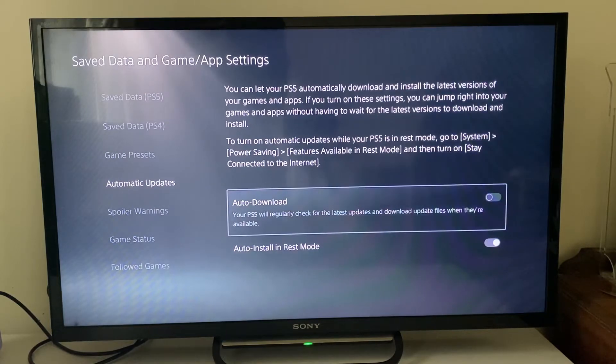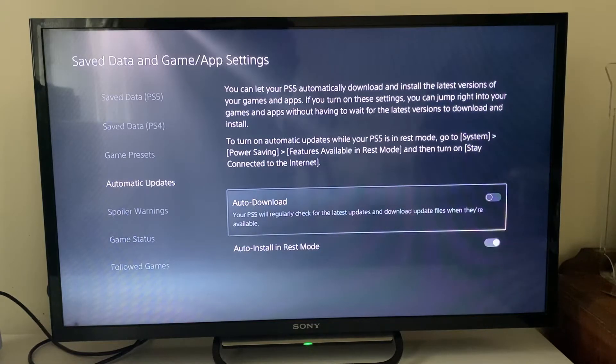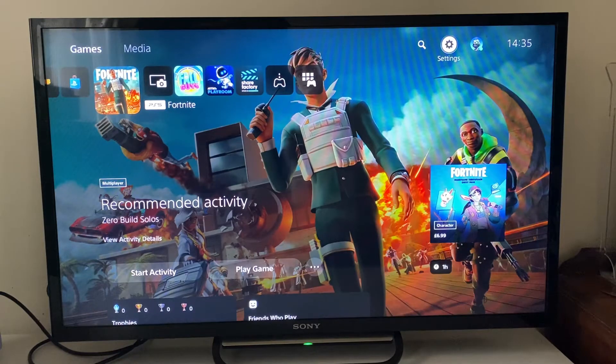Turn auto download off because your PS5 will automatically be updating your games, and that game update may be competing with the download you're trying to do. Turn this off while you're trying to download a game and that should speed up your download.